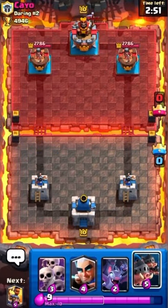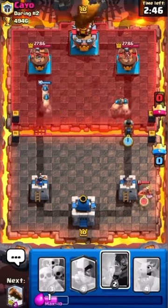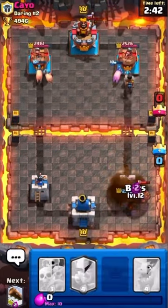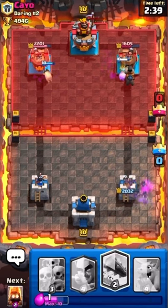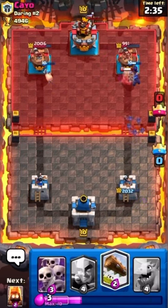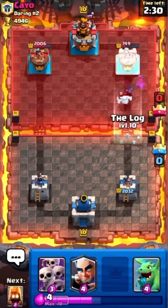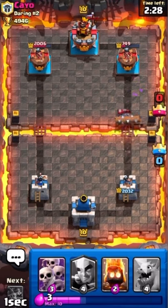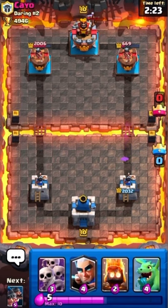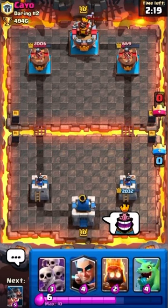We start off with the Skeleton Army, Bats, Royal Hogs, and Magic Archer. I'm going to do this so we get some damage on both towers. He has zero elixir right now — he just made an awful play — and we're going to get a lot of damage on both towers. We do about 700 on the left tower and about 2,000 on the right tower. We're going to Log that just to confirm our tower can take care of it. Great start.